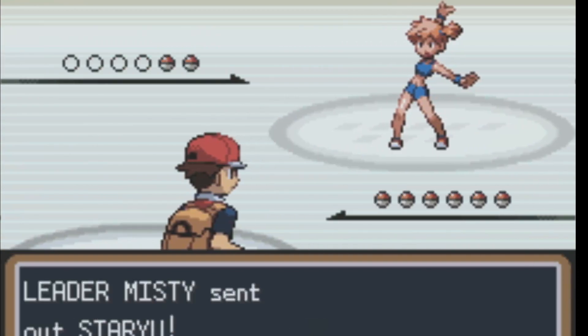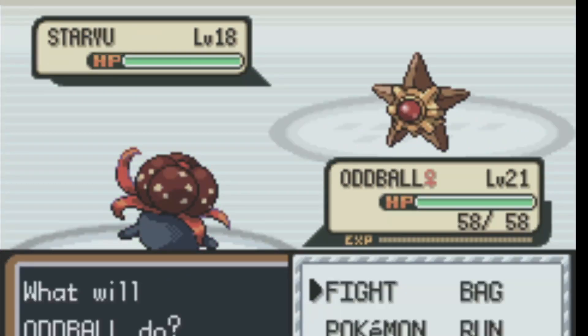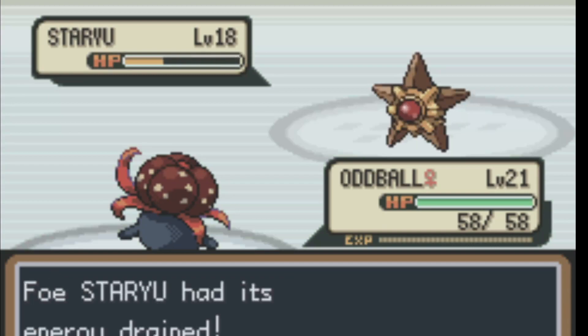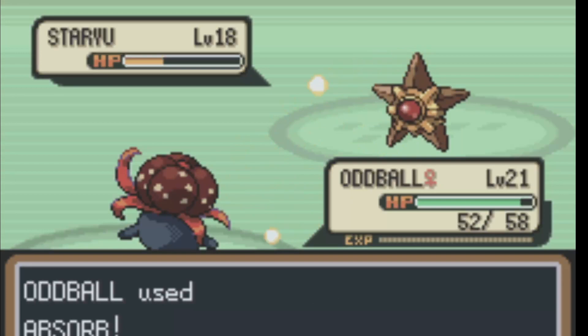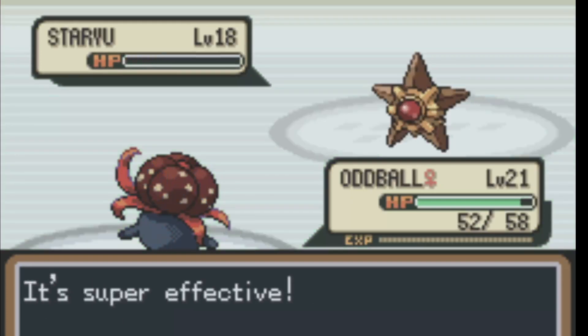First she's going to send out her Staryu, which Oddball is here to deal with — should deal with Staryu pretty easily since we have a higher level advantage. Absorb is too good; if it does any damage we'll just regenerate from it. I would think Harden is just not really doing anything. She does Water Pulse here — luckily does not confuse me, which is what I was very worried about, because that can be very annoying.